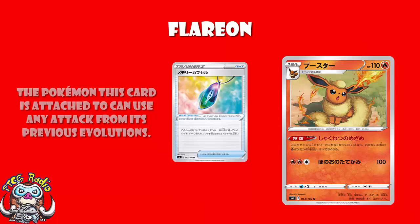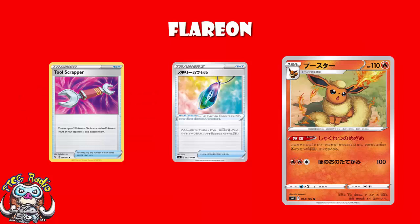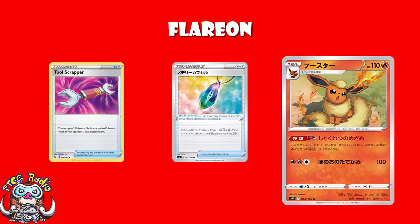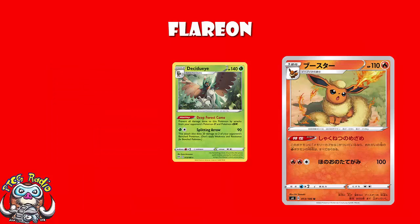Now, we do need to mention Tool Scrapper here, and we need to differentiate between two types of abilities. Tool Scrapper is back in the format now — it got a reprint in Rebel Clash, and Tool Scrapper lets you remove two tools on the field from yours or your opponent's Pokémon. So if your opponent's got an ability that they want to use, they can just Tool Scrapper to get rid of your tool, and just like with the old Garbodor, the ability comes back on. Here's the thing — depends on the ability. Something like Decidueye, Tool Scrapper's not going to matter, because that is an ability that is relevant on your turn. You attach the tool, you turn off Decidueye's ability, you KO Decidueye — job's a good'un.